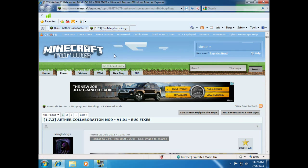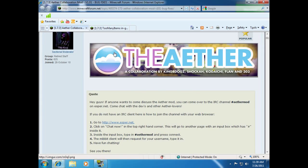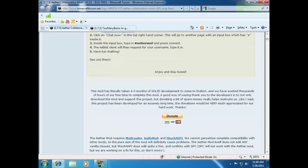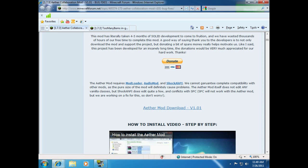So right now I'm going to show you where to get the mods that you will need. This is the Aether mod page on the Minecraft forums, and I'll leave a link in the description to this page. And down here you'll see that the Aether mod requires ModLoader, AudioMod, and ShockAHPI. And most mods need ModLoader and AudioMod, so this is a good tutorial for how to install those too, because we need to install those first.